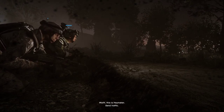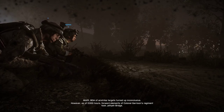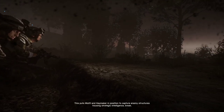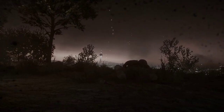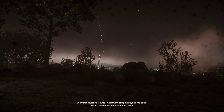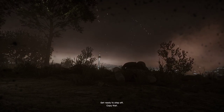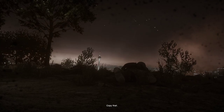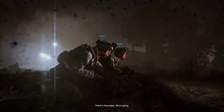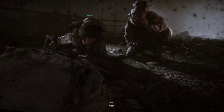Misfit, this is Haymaker. BDA of airstrike target turned up inconclusive. However, as of 0300 hours, forward elements of Colonel Garrison's regiment took the bridge. This puts Misfit and Haymaker in position to capture enemy structures housing strategic intelligence. Your first objective is the apartment complex beyond the canal. We will commence the assault in one minute. Get ready to step off. Copy that. All call signs Misfit, we are on mission launch. Repeat, we are on mission launch. Roger. Order up.